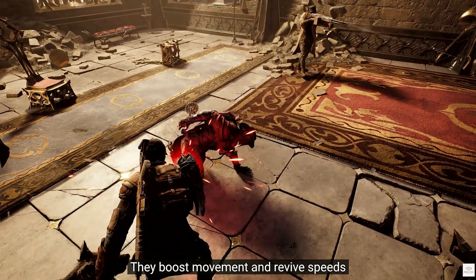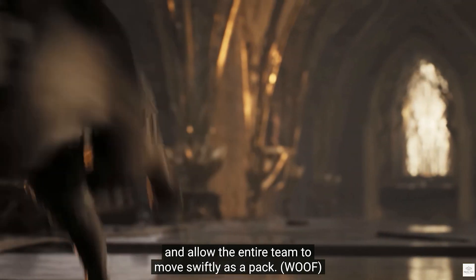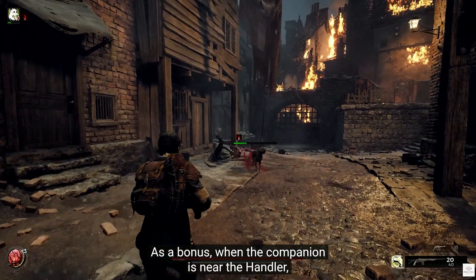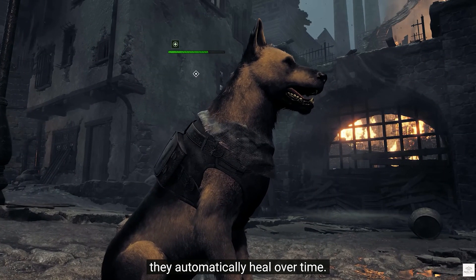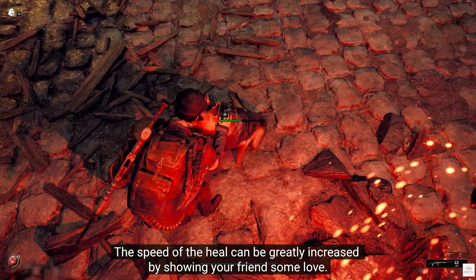They boost movement and revive speeds and allow the entire team to move swiftly as a pack. As a bonus, when the companion is near The Handler, they automatically heal over time. The speed of the heal can be greatly increased by showing your friend some love.